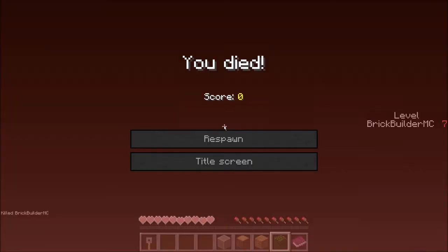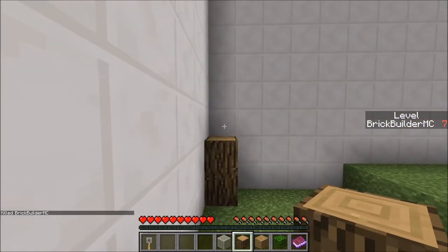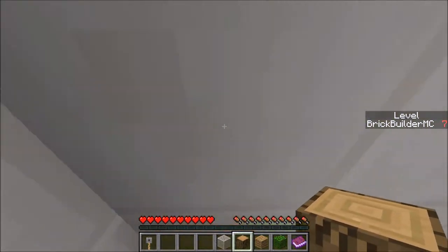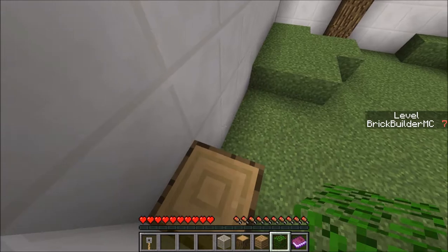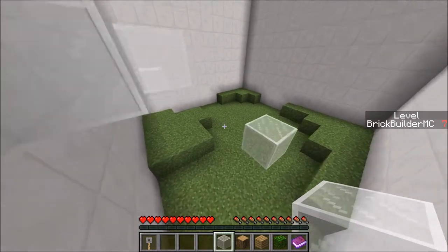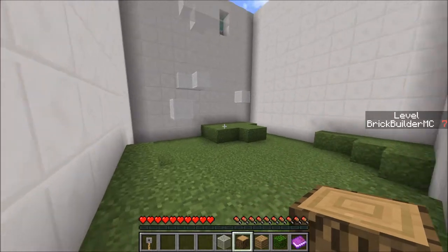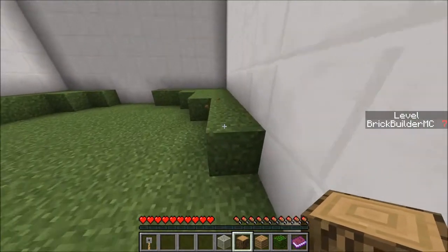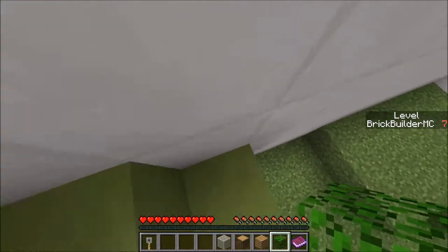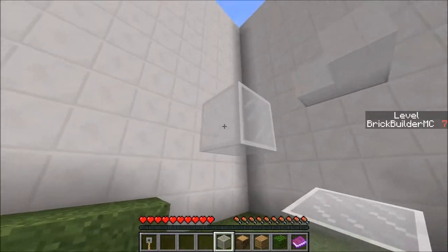We gotta nail this jump - boom! So now we're gonna go leaf. Okay, suffocating - not the intentional plan, but I believe this would make a lot of sense. Once we get up here, then we can jump. So we can go with the leaves - this is some fancy illogical stuff but it's cool. Now we're gonna have to jump a little bit forward - one, two, three! Then I believe it's gonna be somewhere over here. It's up there! This is some fancy parkour stuff.